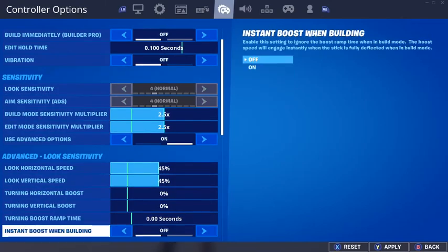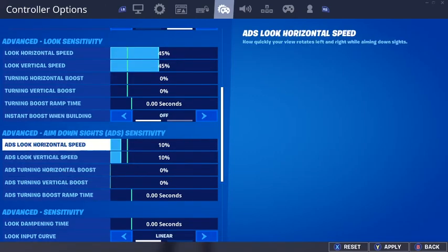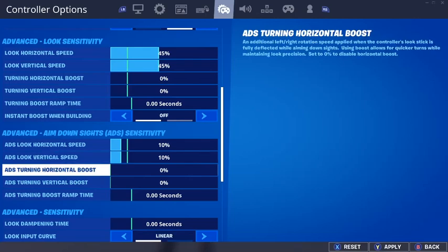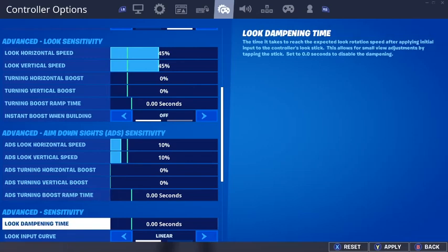Turning boost ramp time is at zero as well, and instant boost when building is off. This is where your aim with the AR and shotgun really comes into play: ADS look horizontal speed and ADS look vertical speed — you want to set both of those to 10. ADS turning horizontal and vertical are at zero.